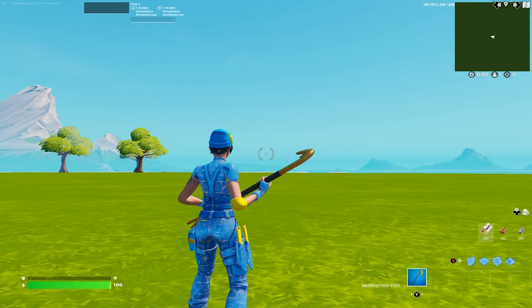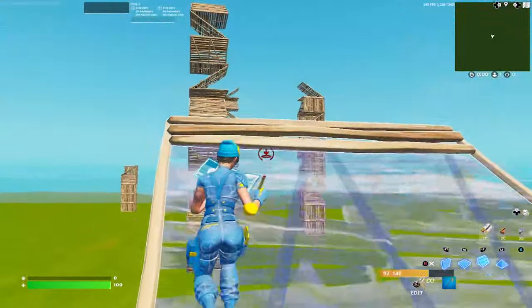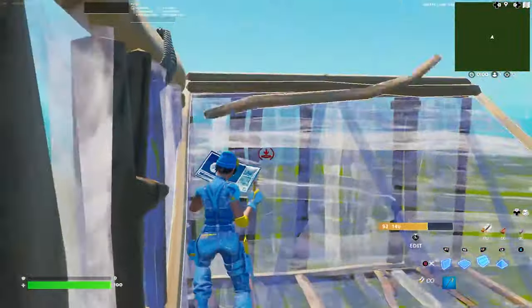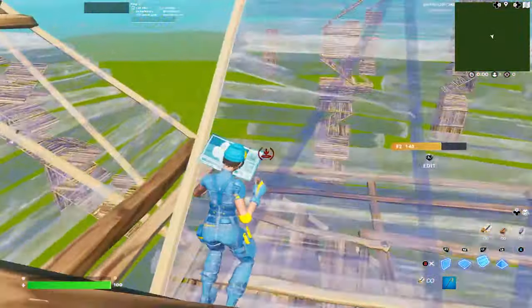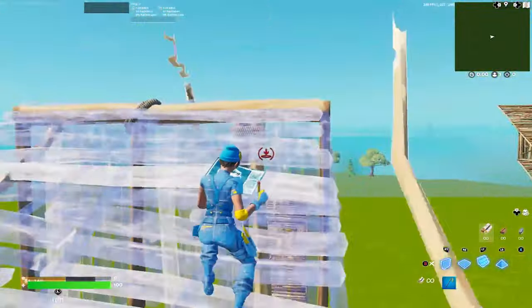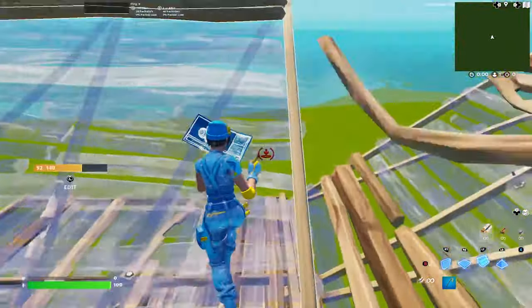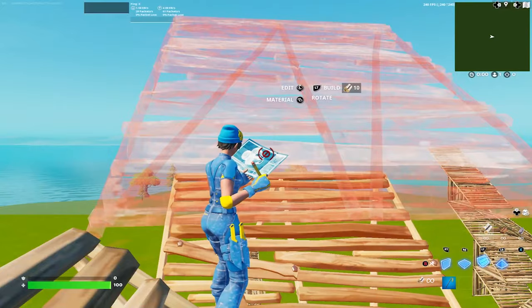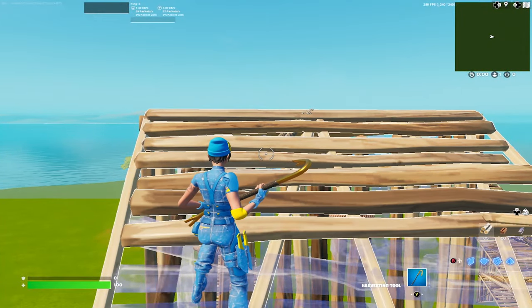You can combine the 90s, the infinite 90s, and the clicks ramp. Do two 90s, an infinite 90, two more regular 90s, another infinite 90, then extend a ramp, floor, ramp, run to the top, do your clicks ramp — and you can do another one: extend the ramp, floor, ramp, run to the top, wall, floor, stair. That's a nice little one-on-one start for build fights or for zone wars.